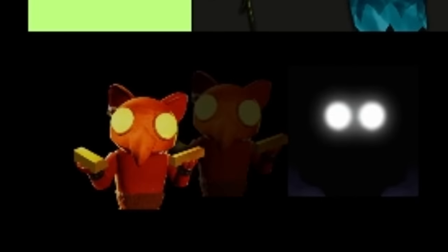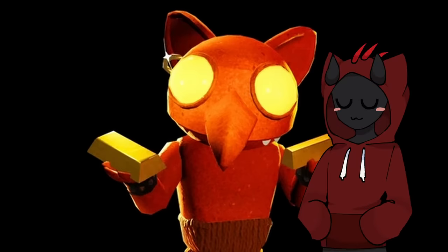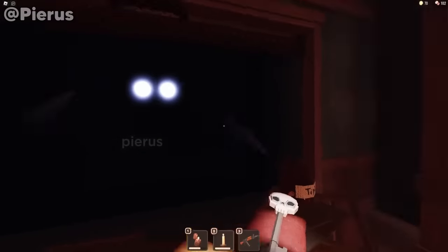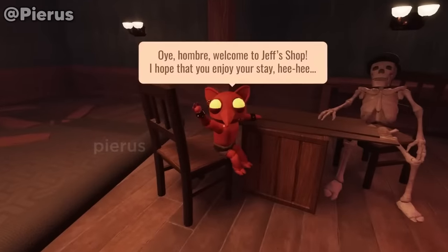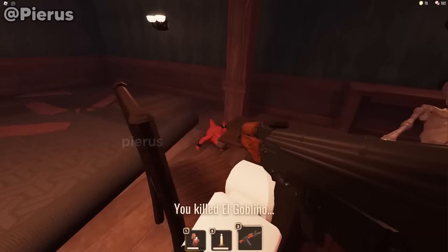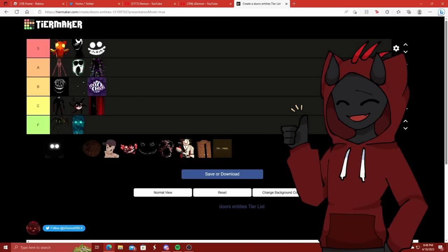And this next one is also going in S tier — we've got El Goblino. Look at him holding his little gold bars. He's such a little cutie. El Goblino is always there to greet you when you enter Jeff's shop after beating door 50, and he's always saying 'hola amigo.' He's one of the most friendly entities in the game, and he is just cute. He looks exactly like me with the ears and everything — we're basically like father and son.